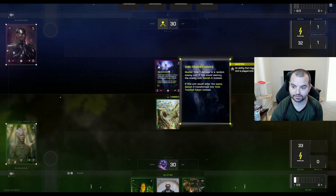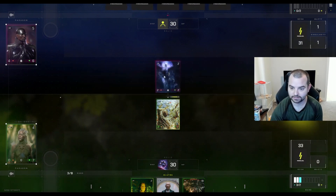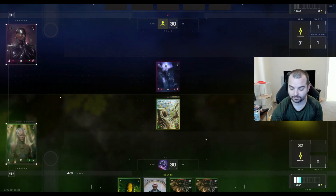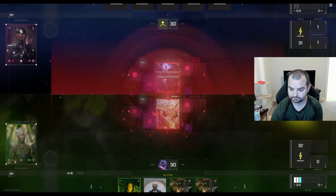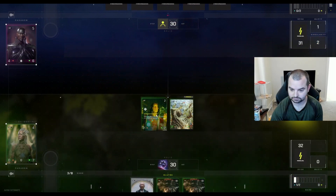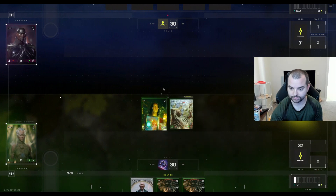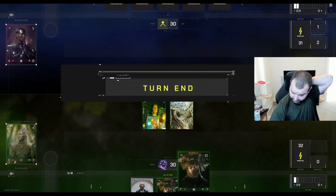What does this do? Deal one damage to a random enemy unit — if it would destroy it, banish it instead. If this would enter the place, banish it transformed instead. Let's just play Student of Shoshana. I think I'm going to pass — I don't think I need to burn for now.